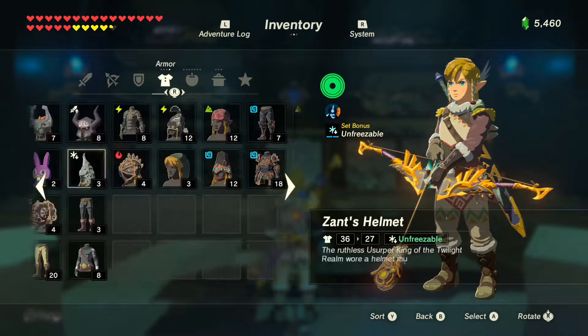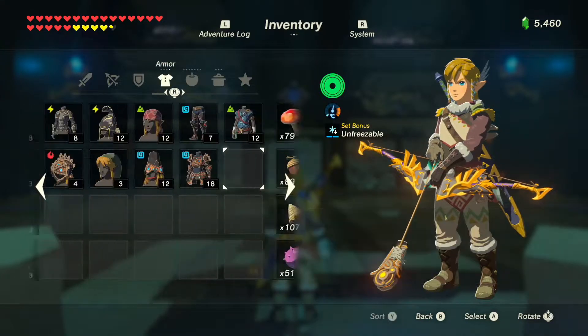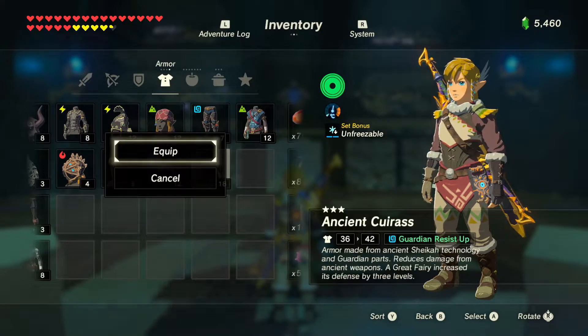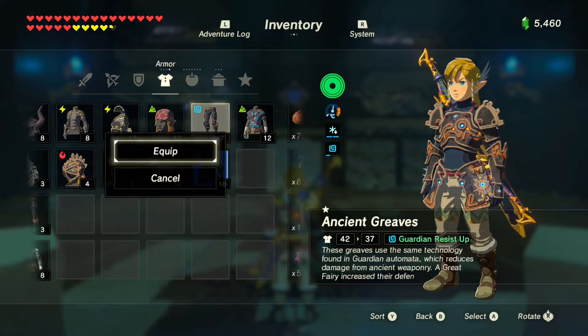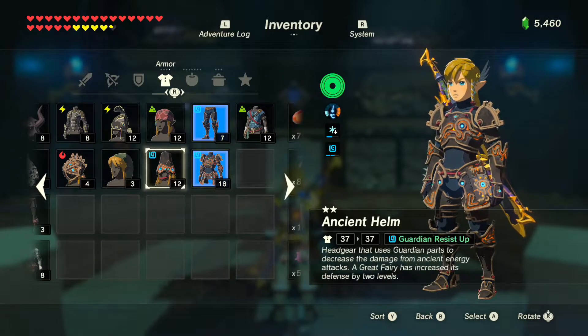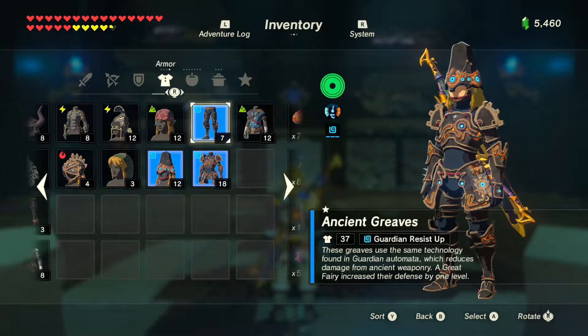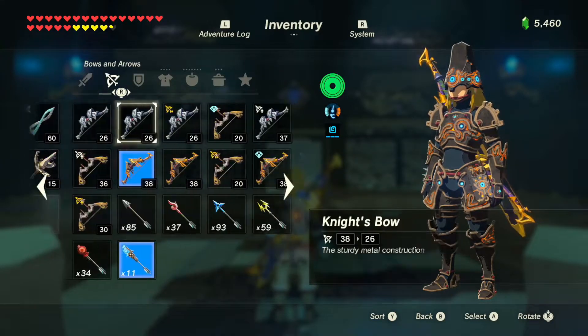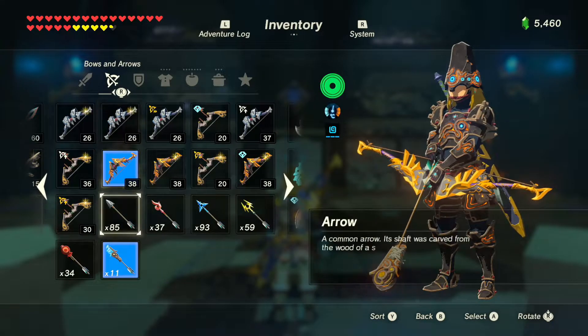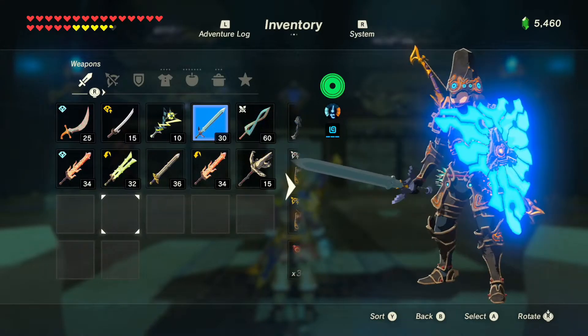It's against the Guardian. I'm way past my clothing menu — there we go. This is now 3 stars. Ancient Grieves only have 1 star? Wonderful. Bow-wise, what do I have equipped? Weapon-wise — yeah, Master Sword. And let's go for Stasis.